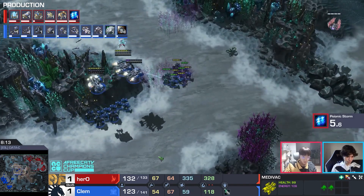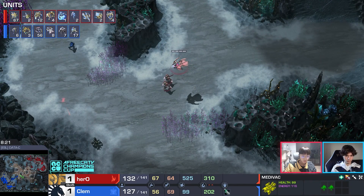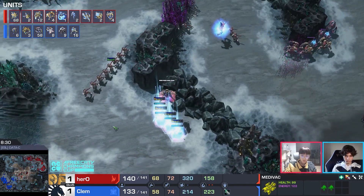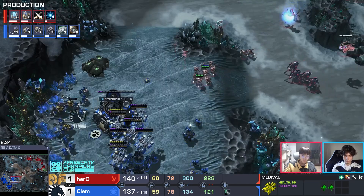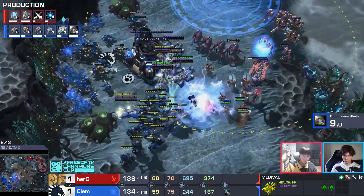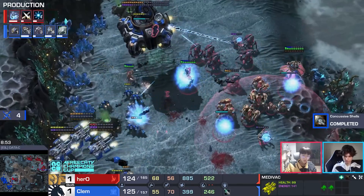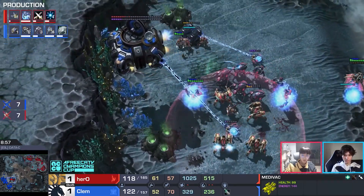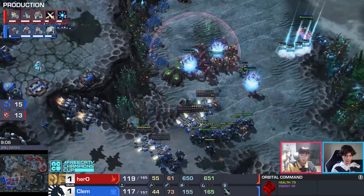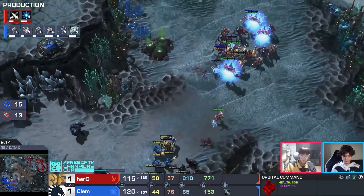Hero has his side of the map locked down. Storm will be done in 10 seconds so the next thing is how does Hero get his fourth base? He's locked down, up about 11 workers, great economy. The Terran has his third and triple mules — we want to see Protoss develop that fourth. But instead Hero warps in a bunch of stalkers to get aggressive on the Terran's third. Widow mine won't hold. Storm one goes down — but Clem's splits are incredible. The archons have to run away.